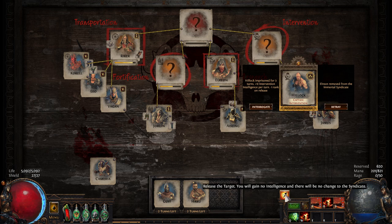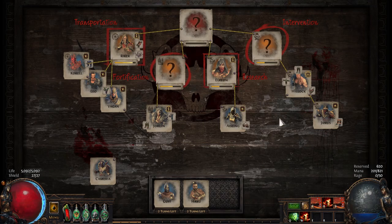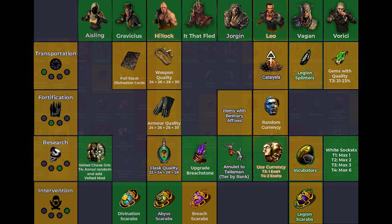Right here, I didn't want to Betray or Interrogate, so I hit the button at the bottom, which did a big fat nothing. In hindsight, I should have Betrayed, because Elrion gives very poor rewards in any of the categories — Transportation, Fortification, any of them.